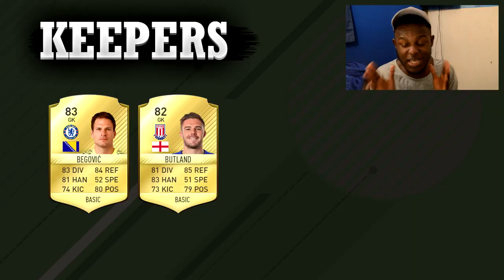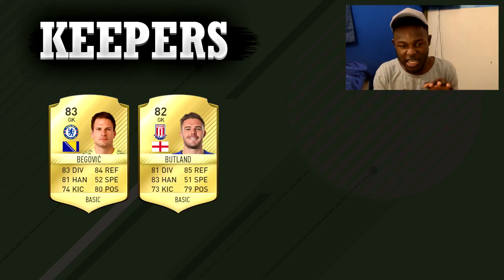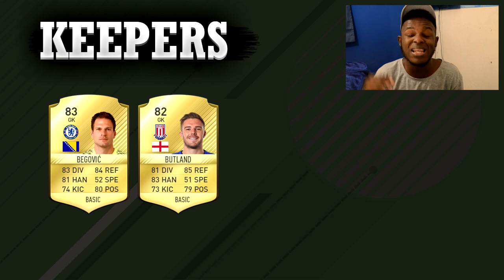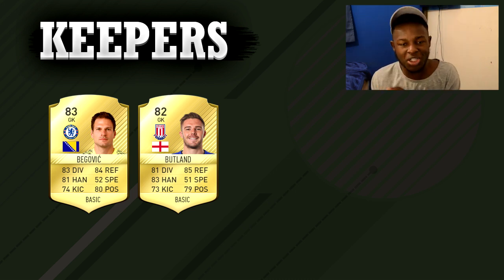Your squad wouldn't be complete without a good keeper. Staying with the BPL theme, these are in my opinion the best keepers in the BPL. I've only put two there because everyone else is irrelevant compared to these guys. If you're looking for a keeper under 10k coins, Begovic and Butland are the main ones to go for — overpowered isn't even the word for these guys. If you've come up against them in game, you'll know what I'm talking about.